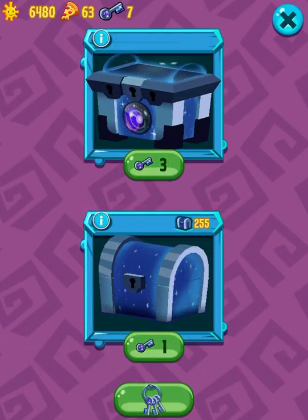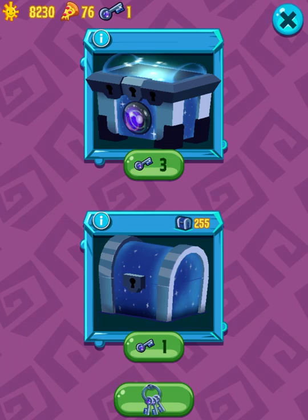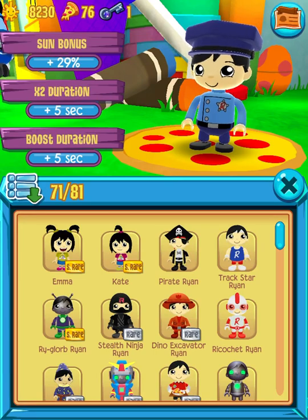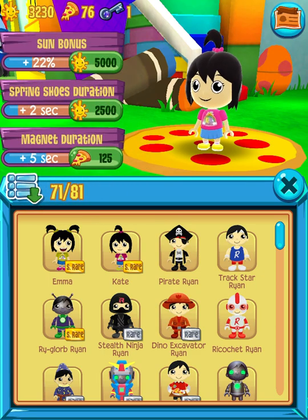These chests will give you scents. You can use these scents to upgrade characters, and wait until the pizzas show up for all of them. You only need to use the attractors first — I'm going to use them. That's also good for upgrading characters. You might want to upgrade your characters. Scents are used for upgrading.